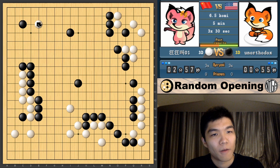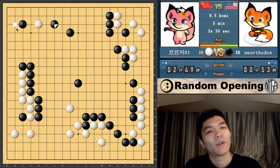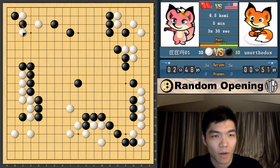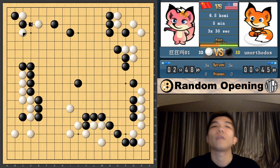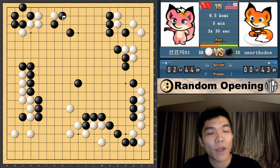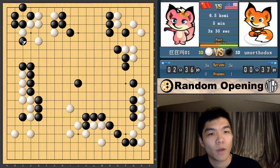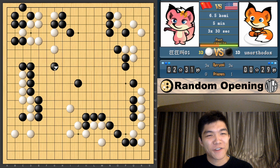I think I'll definitely pincer — he's not going to do anything to my stone I should worry about. Just hane this way. Do I need to extend here? I'll just connect. As long as I'm alive after capturing this, he doesn't have any eyes — he's going to go right into my wall. There's still no eyes, there could be half an eye there, but I'll take away this one immediately. As white goes into the center, it's really hard to make eyes in the center. So I'm going to be happy if he goes into the center — this just turns out to be a dragon-slaying mission.